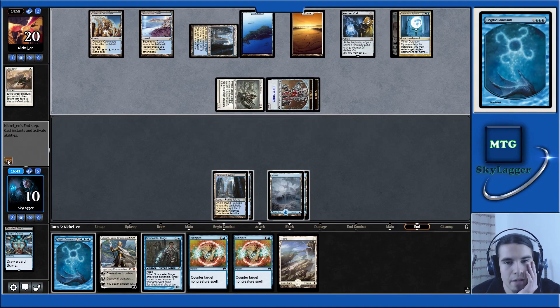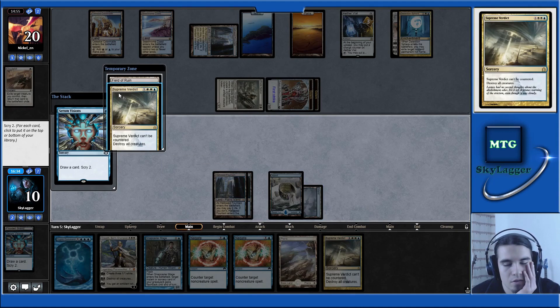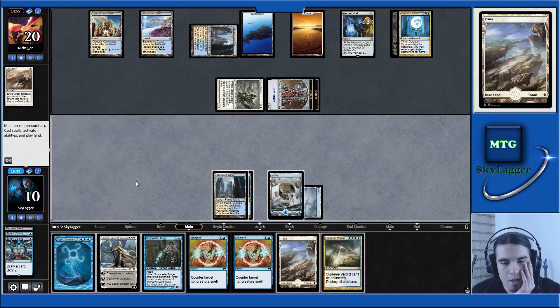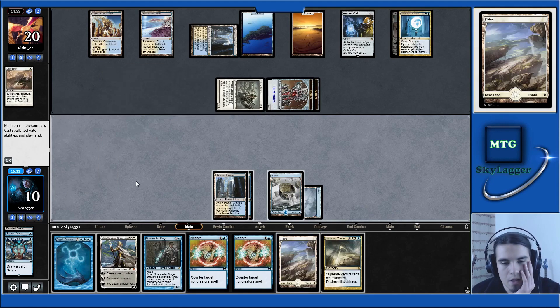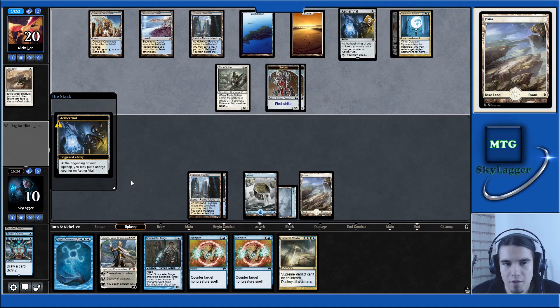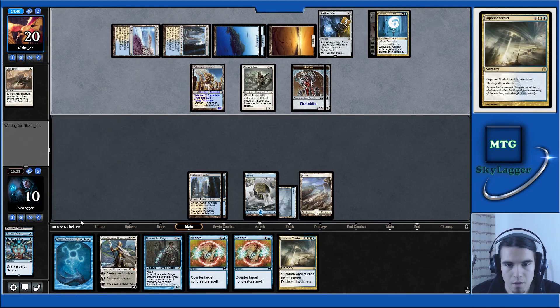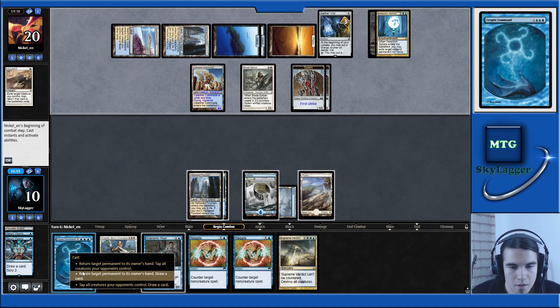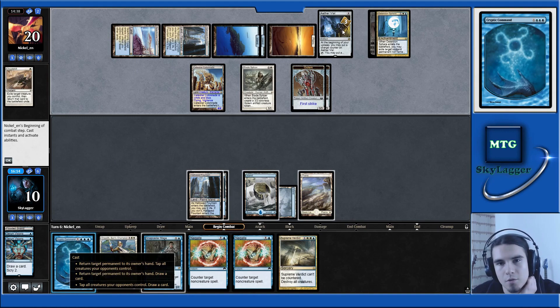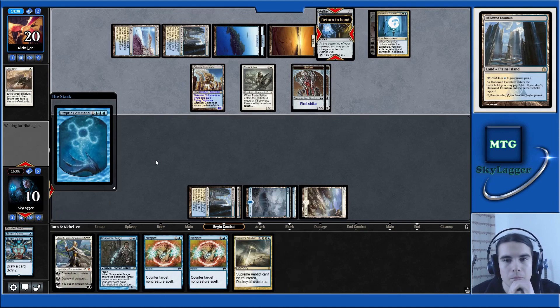Let's play Serum Visions — that's great. Let's put everything on top. I think I'd rather make them tap their Vial for Spellqueller during their turn, and this way I can Supreme Verdict during my turn. So let's Cryptic — I think I want a Cryptic tap-bounce to force them to Vial something in. Let's tap and bounce the Vial.